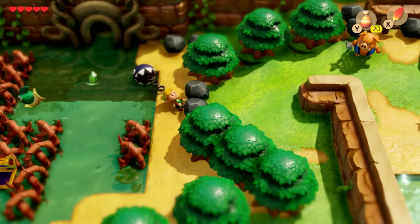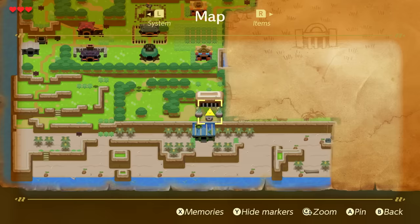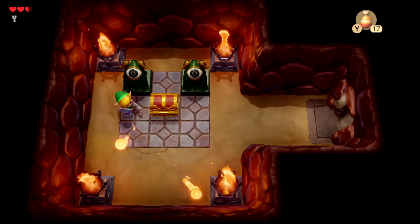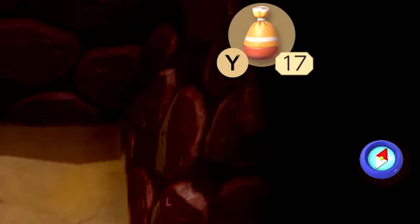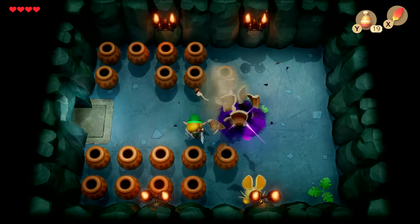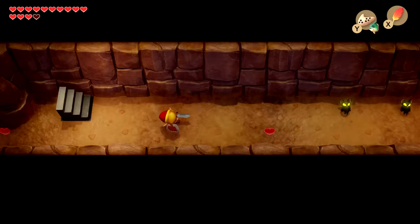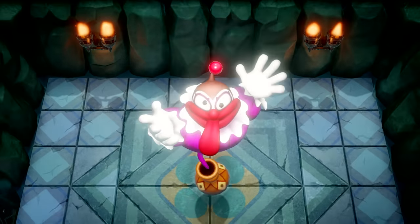Less obviously, there's some major quality of life work hidden underneath all of this. You can now stamp icons onto maps to remind you where to return, locked doors don't need to be opened again every time you want to pass through them, and the compass chime used to signal unfound secrets is now far more evident when it goes off. These still aren't my favourite 2D Zelda dungeons — looking for multiple hidden keys just isn't as fun as using specialised equipment to think around an obstacle — but they are absolutely better than they used to be.